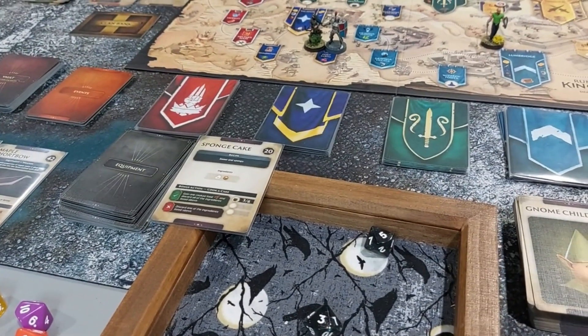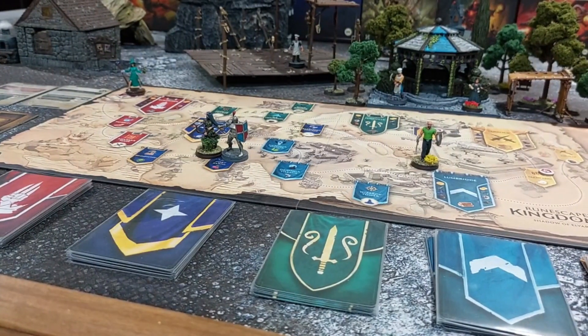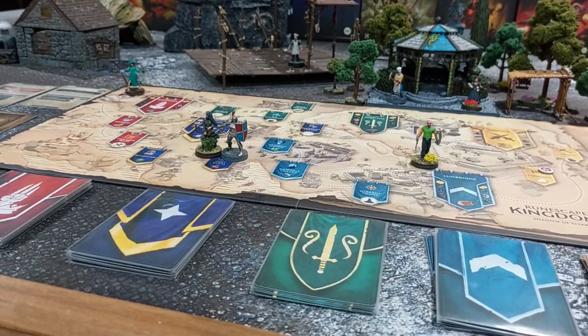That XP adds up to Khaleesi's level, which is now six. That's everyone for this round, so it goes back to Mike. The escalation track doesn't go up because no one is in the capital city or anything — so that worked out.